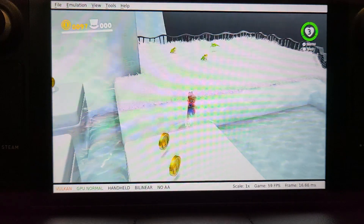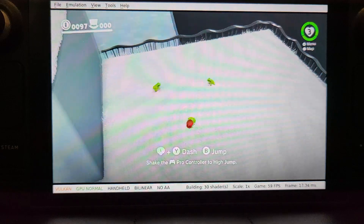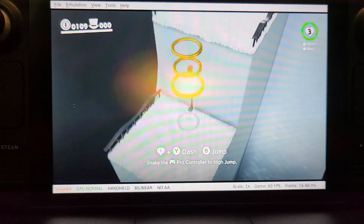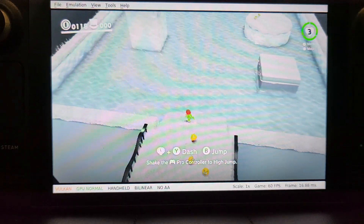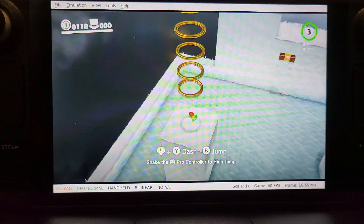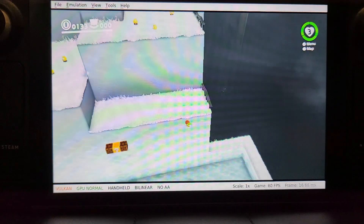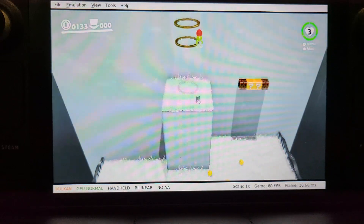As you can see, in the water — with Ryujinx it would just literally knock the frame rate right down. I'm in gaming mode on Steam Deck, not in desktop mode, but you can play from desktop mode. I found the performance from desktop mode is very good as well — either way is fine, really. Obviously it's just easier in gaming mode.